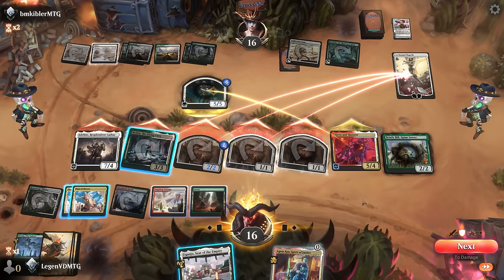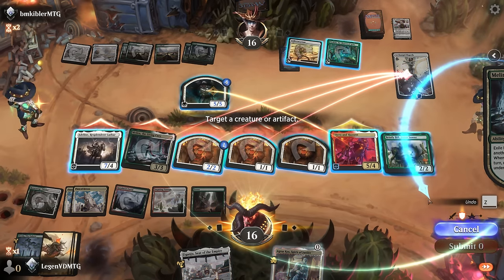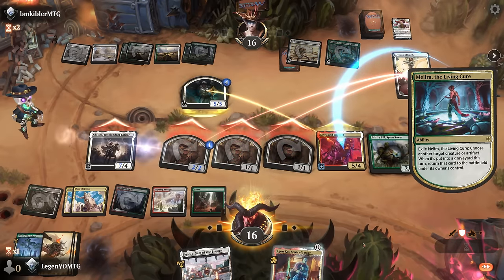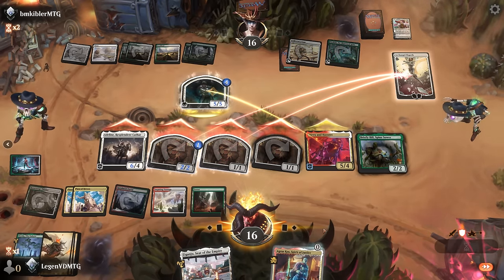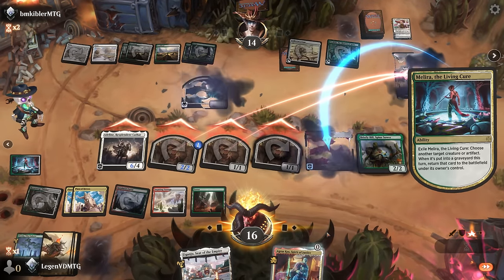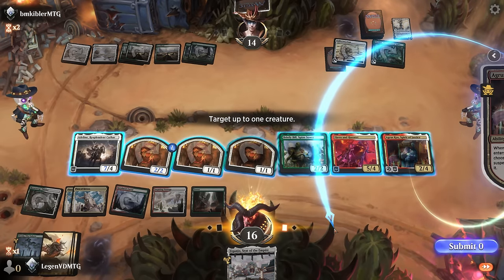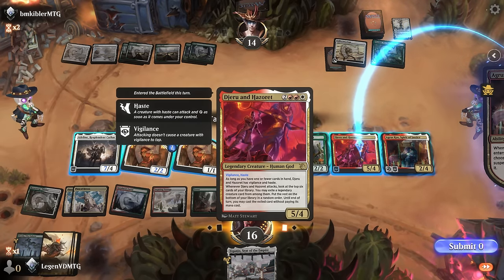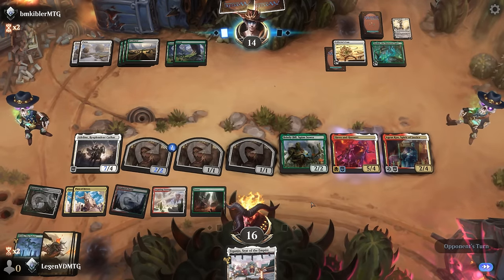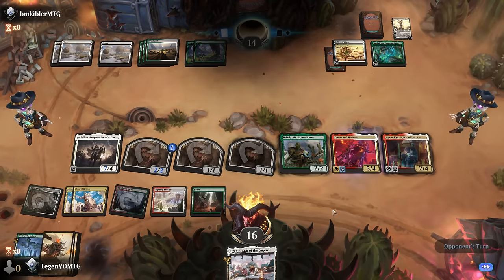I'll sac Melira — still have three damage going at Elspeth — and that way we get to keep Plaza up the following turn. Then we'll give Jerun Hazret menace, and that does it. On to the next one.